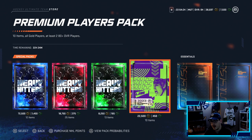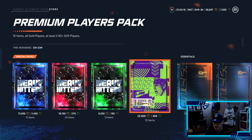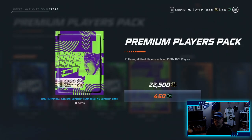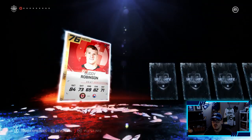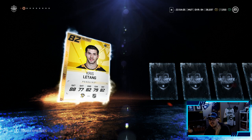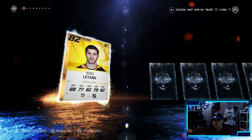Now we move to this big premium players pack - probability wise 5.9%, so basically 6% chance at an 86-plus player. We get two of these. Here we go - 900 points altogether, two guaranteed 80-plus overalls. Who are they going to be? Chris Letang! Not bad, 82 overall - we needed an upgrade to our right side and we get a Chris Letang, very good card. Shout out to my boy Mark - you told me next time I pull a Penguins player to call you out, there you go.